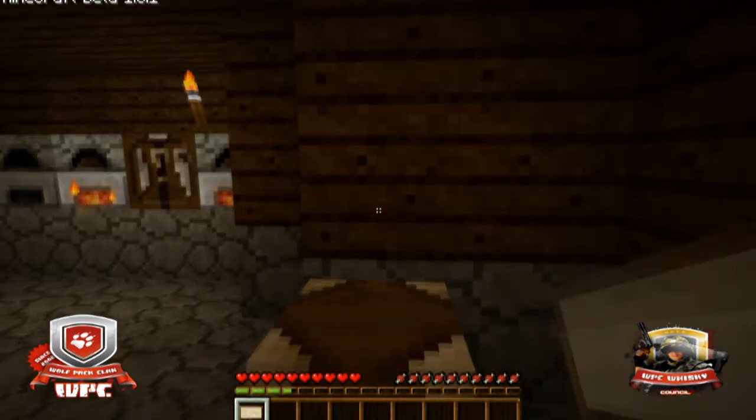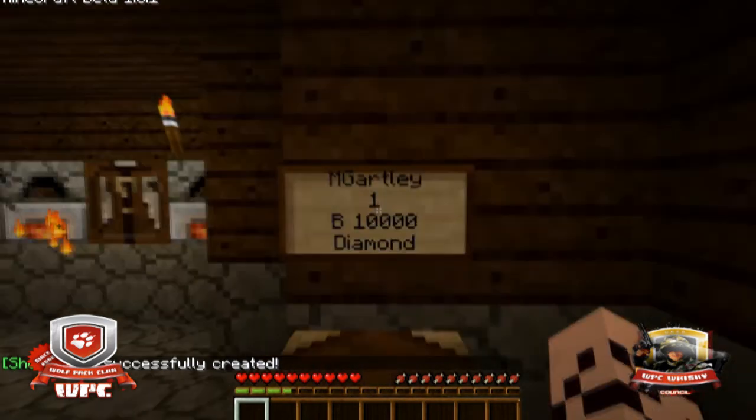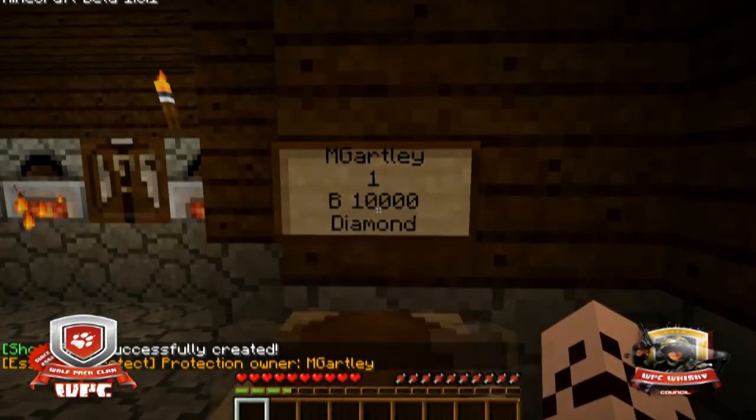Another example now — I'm going to show you how to just set up a buy shop so people buy from you. Once again, leave the first line blank, then enter in the quantity. In this case I'm going to do one, and the buy price is going to be, let's say, 10,000. And then diamond. So any user can come along and buy a diamond off me for 10,000. Now I don't have any diamonds to sell, so I'd have to put some in the chest first — you can't just create a chest that spawns items.